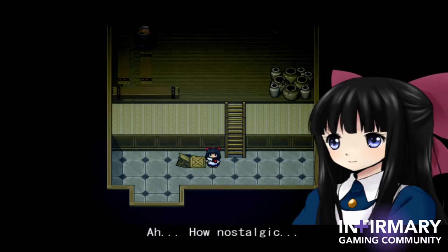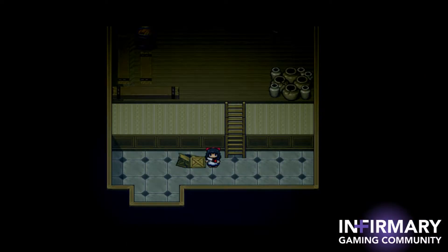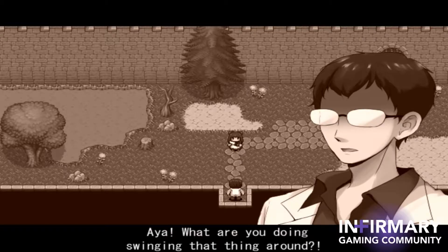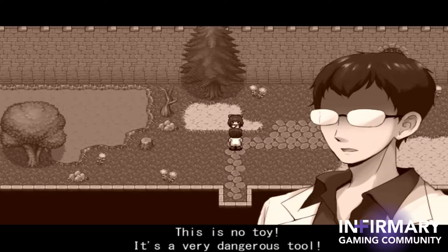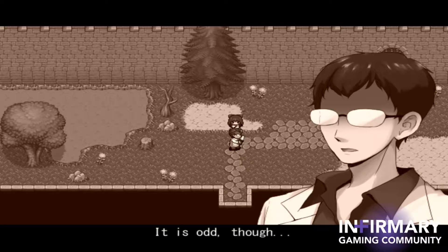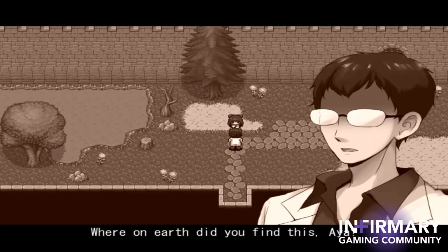How nostalgic. How is that nostalgic? I remember father scolding me for playing with this once. I really don't want to know. Aya, what are you doing swinging that thing around? Sorry. This is no toy, it's a very dangerous tool. Understood? Never play with anything like this again. Sorry, Father. I'm glad you're not hurt. It is odd though — I thought I put this away out of your reach. Where on earth did you find this, Aya? I'm sorry, Father.